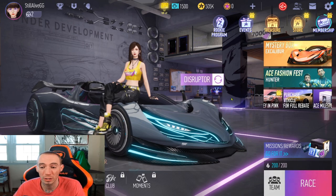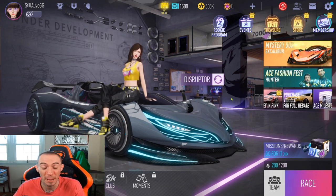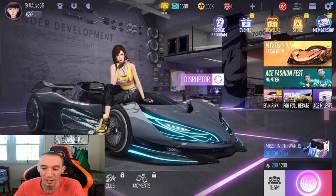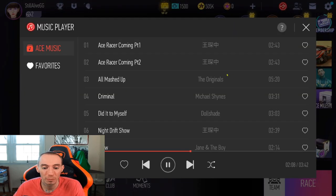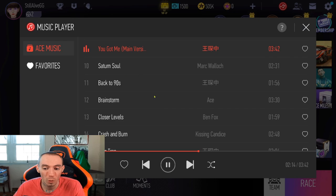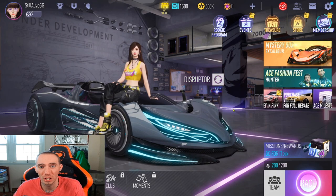If there's a specific song you don't like, or you want to make your own playlist — this game has amazing music — go to the top right corner where you see the little rotating music icon. Click that and you can create your own playlist from the songs in the game to avoid ones you don't like. That's it — hope you enjoyed the video, stay happy, stay safe, see you later!